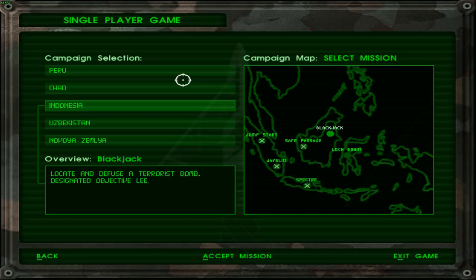Welcome back to Delta Force. Today's mission at hand is Blackjack, which is to locate and defuse the terrorist bomb. I don't know how difficult this mission is going to be because it seems pretty arbitrary. Knowing Delta Force, it probably is going to be difficult, but it may also be easy — who knows.